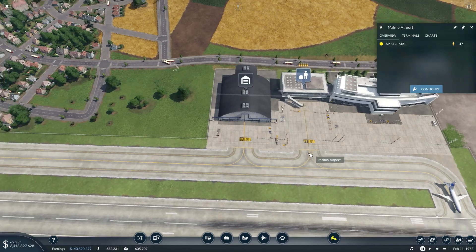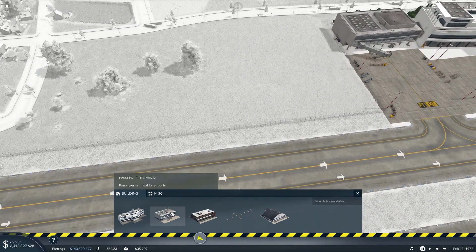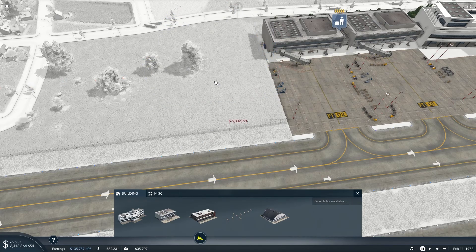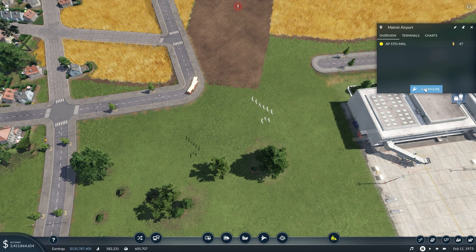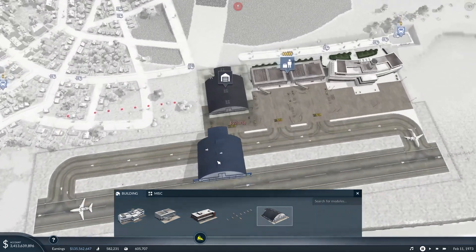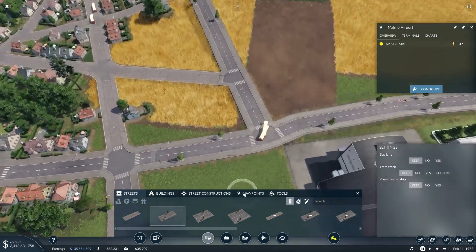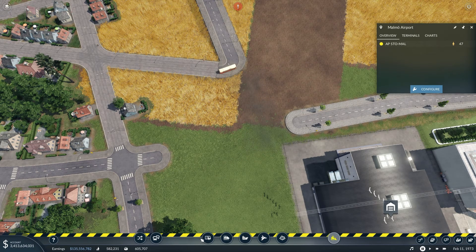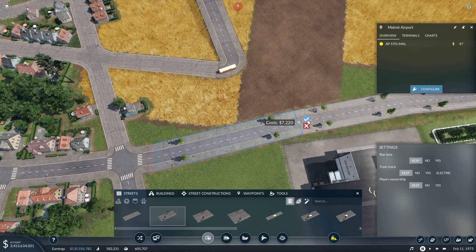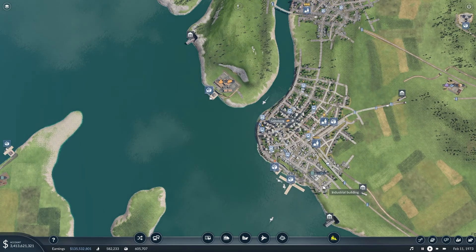Let's pause and see if we can add a passenger terminal. I need to remove this first, then add a passenger terminal. There's a collision, but let's work around that. We have some vehicles on there. There we go — let's just make this look a little better. So we have an extra terminal there. Now we just need an airport. Let's unpause.